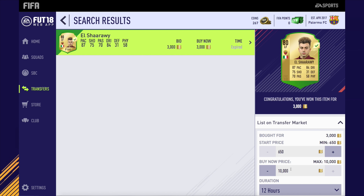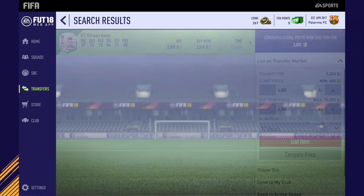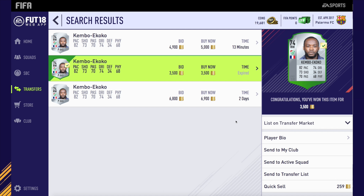El Shaarawy now at Left Forward for 3,000 coins. We list him up for around 5k, so we're going to make around 2,000 coins profit on this card. El Shaarawy — very very good to trade. Obviously, now he's in the current Team of the Week.